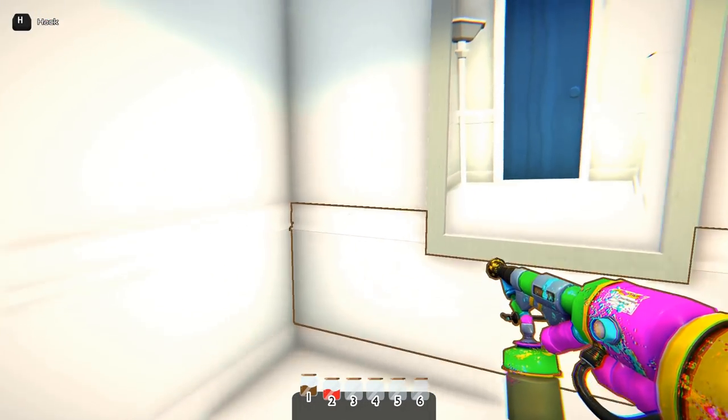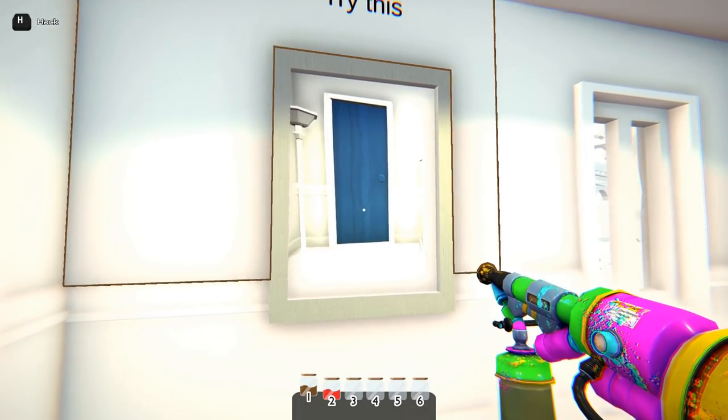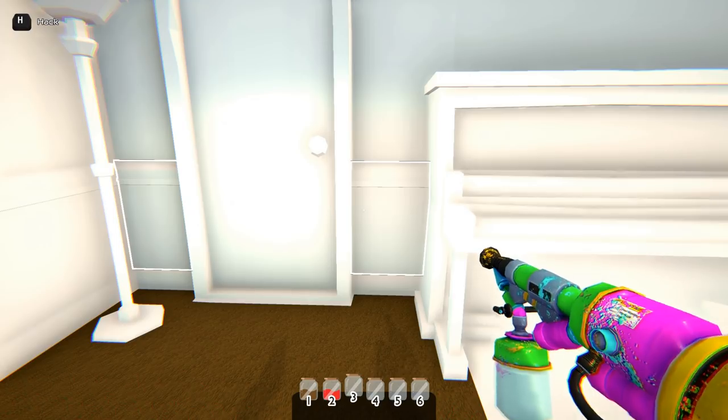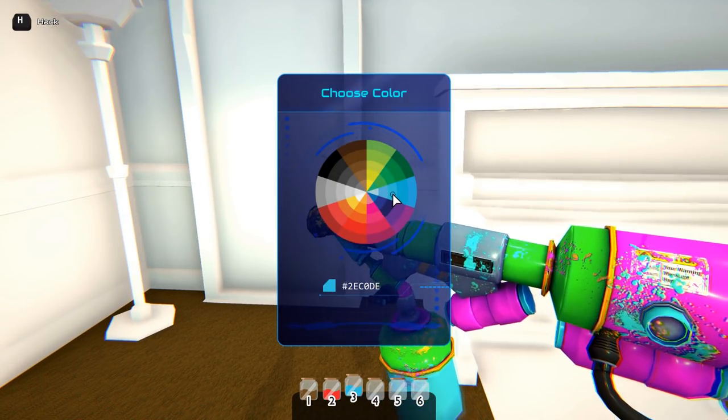Then the game gives us some hints. For example, here we should paint the door blue for opening it. And by the way, we should press H for opening the color selection, and then H again to close it. You can't imagine how annoying that is.